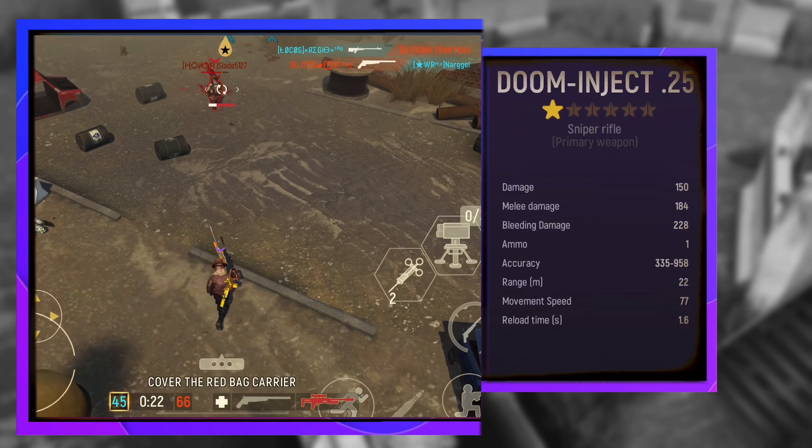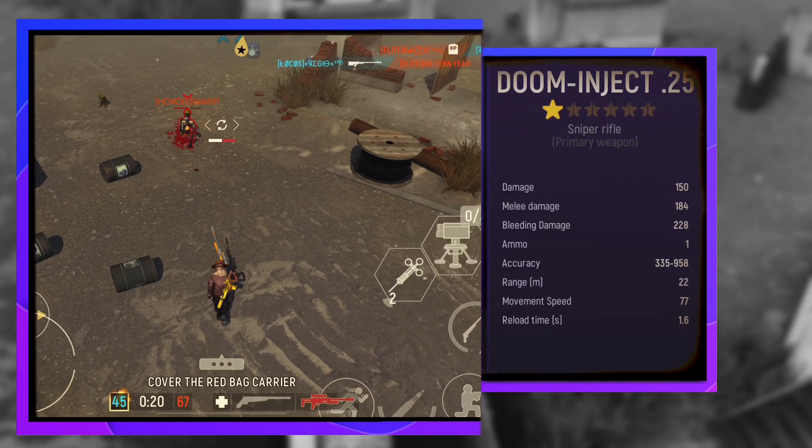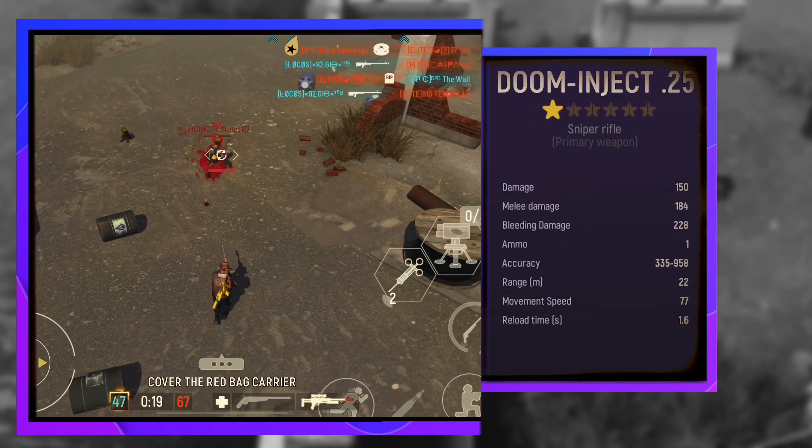This is the new Sniper, Duminjik .25. It's a lightweight dart gun that causes bleeding damage.